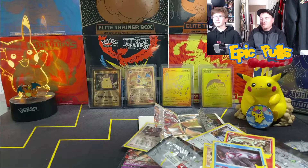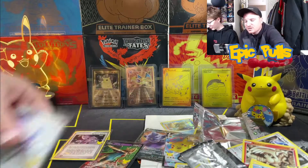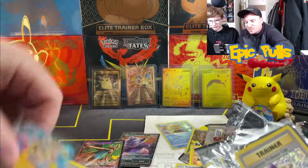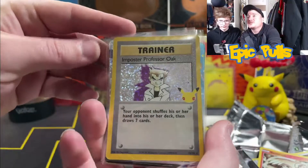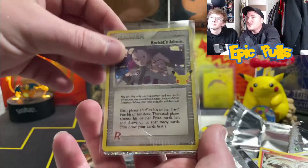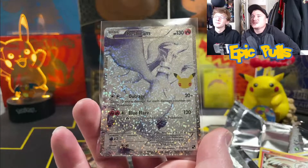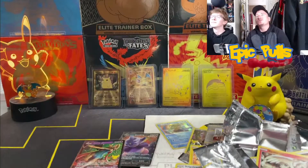So there it is, you guys — there is the opening for today. If you guys haven't hit that subscribe button, make sure you are subbed up. Let's check out some of the epic pulls: we've got that Impostor Professor Oak, Flying Pikachu VMAX, the Rocket's Admin, and the epic pull of the day goes to that beautiful Full Art Reshiram. Let us know down below what you guys think was the epic pull of the day. Make sure you're subscribed, smash that like button, and we'll see you guys tomorrow.